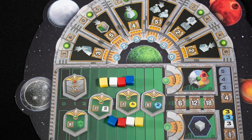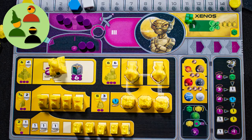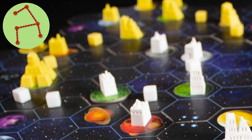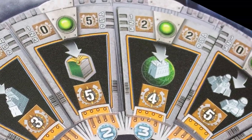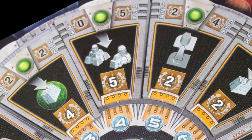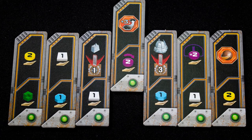You gain points by completing objectives, advancing tech trees, forming federations, and much more. Variable player powers: each faction has different home worlds and different powers. Network building — building sets of connected planets — is key to winning. Each round, a different action will grant you extra victory points as shown here.